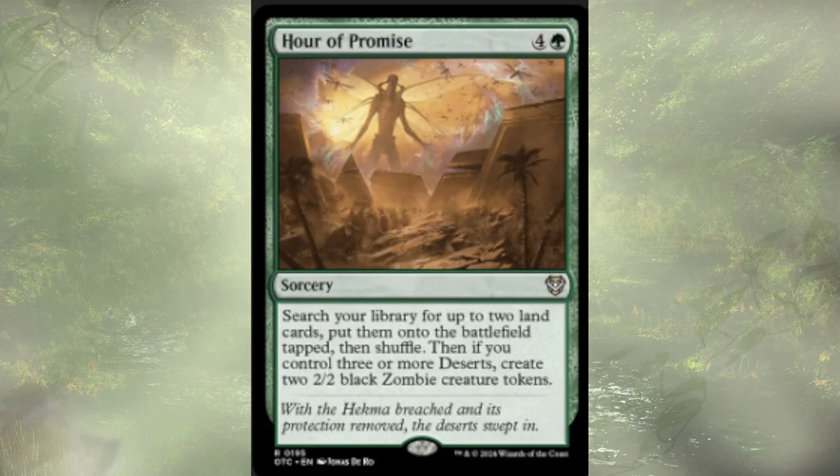Hour of Promise is a five-mana sorcery. We get to search for up to two lands — could be any lands, not basics, not specifically deserts. Though if we do have a couple deserts already on the field, we get a bonus in the form of two 2/2 black zombie creature tokens. Honestly, it's decent ramp and lets us look for any land, but that five-mana cost is honestly why I cut it.